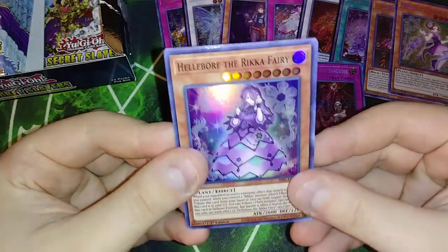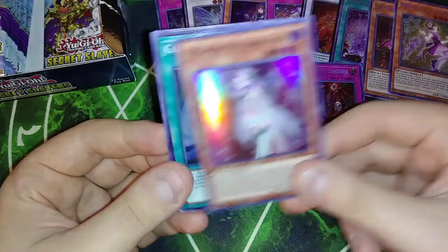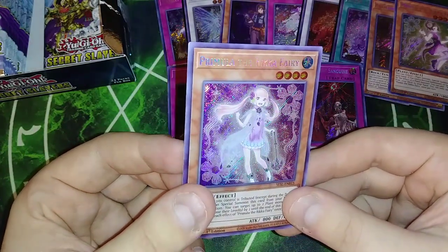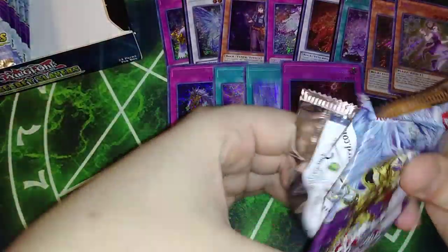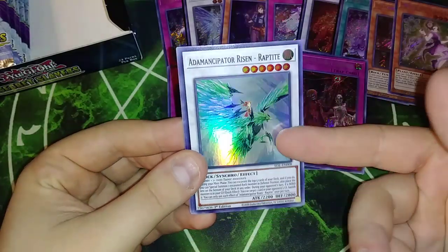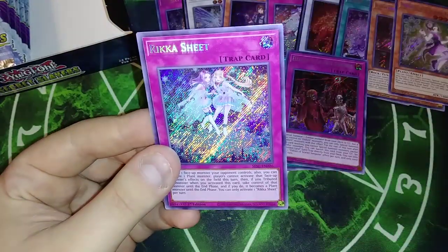Next pack: we got Helbor, another Helbor, Rika Fairy, Quakimera Wall, Rika Fairy again, Galaxy Cyclone, and Primula the Rika Fairy — we haven't gotten her yet. So we've gotten two short prints so far, which is pretty good. They're kind of the lower-end short prints, but that's not bad. We got Rose Lover, Rock Bombard, and now we have every single one of the Synchros — which you only need one of — which is good. Tatalya Princess of Cherry Blossoms and Rika Sheet.